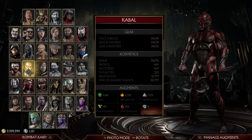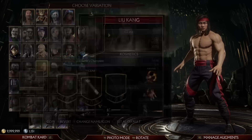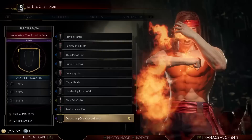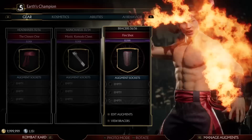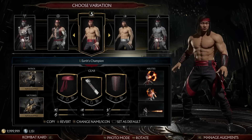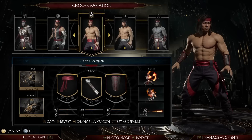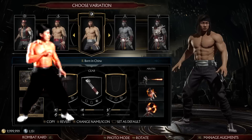Then we have Liu Kang. You may notice he's not wearing his armbands — I haven't gone back and re-customized all these characters. The reason I didn't have them on was because I used this as the Deadly Alliance version of Liu Kang in that video, to represent his death — in the Deadly Alliance intro he doesn't have his armbands on. But obviously for a default Liu Kang this is the way to go, and I think this is one of the best renditions of his classic look. I slightly prefer the MK9 version, but this is a good one.